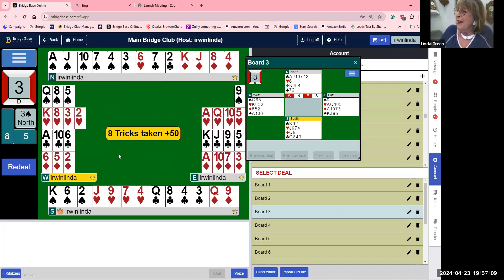We didn't bid to make it — we bid it as a block-out bid. If we had to look at it in hearts: we have one spade loser, we may have one heart loser — that's two — we may have two diamonds — that's four — and one club. We might make three hearts or go down one, but we just can't let them play. We're there to block them out. Any questions on this hand?